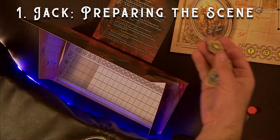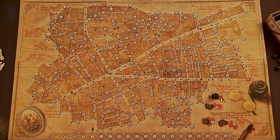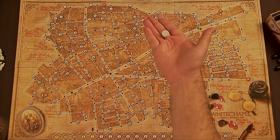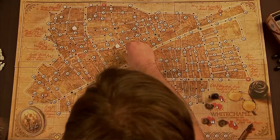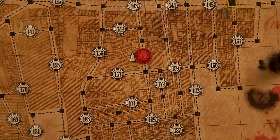He'll have all of them on the first night, but each night he'll get less to work with. Phase two: Jack collects a number of white women tokens depending on the night. Some of these women will be marked with a red dot on one side. These are Jack's possible targets. The unmarked women are fake targets, used to distract the police.